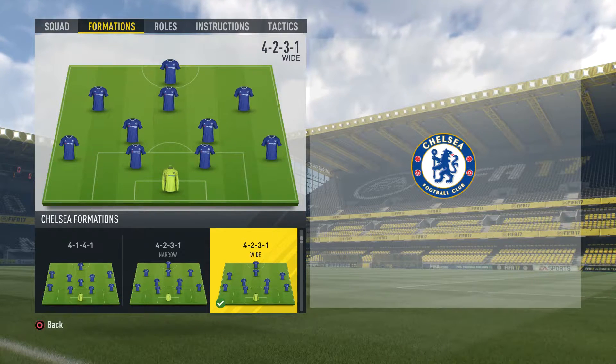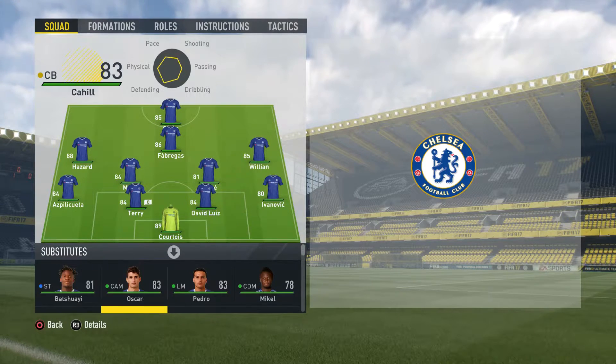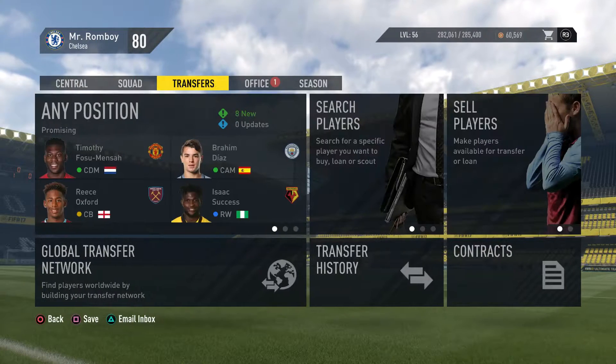Let's take a look at our squad. I don't like this formation at all - I prefer the 4-2-3-1 formation. David Luiz is there replacing Cahill. He's been so poor in real life, giving away like two goals already that cost us games.